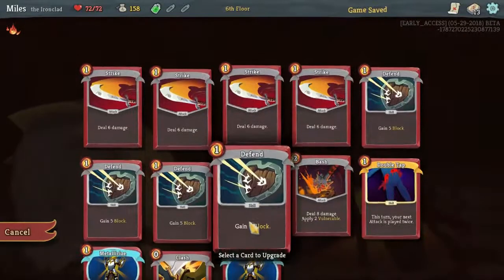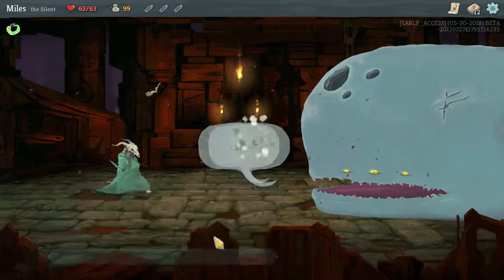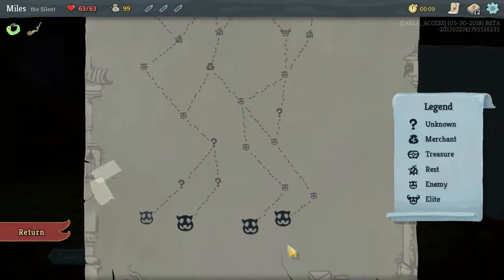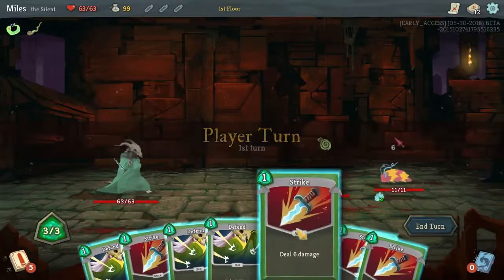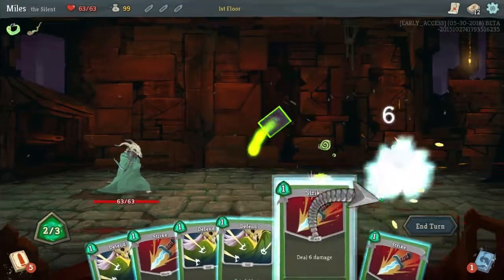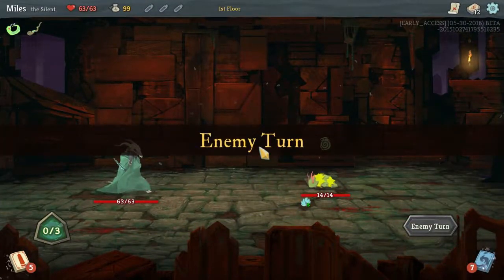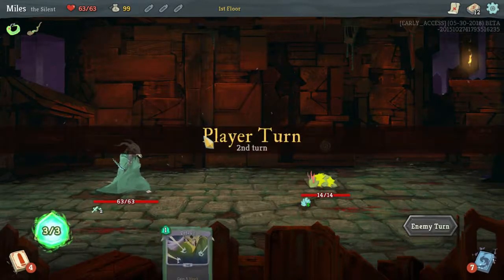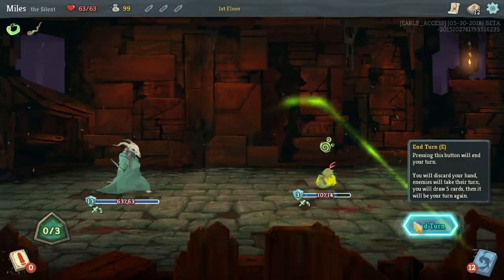In combat, your goal is very simple: get rid of the enemy's health before he gets rid of yours. Where Slay the Spire shines is the different playstyles you can use and succeed with. The main focus of the game is building your deck. Every character begins with their own starter deck, but it's up to you to change it — either by adding cards you think might work or removing cards you don't want. Every time you defeat an enemy, you get the option to pick a card and add it to your deck. Keep in mind this is optional. Since you only draw 5 cards a turn, you should try to keep your deck under 20 cards.